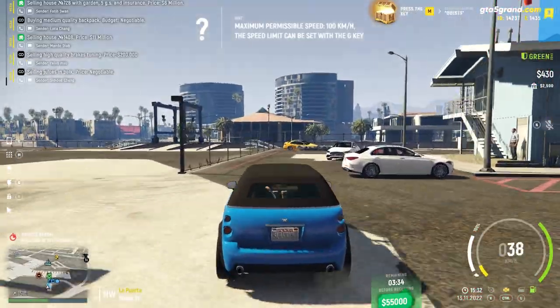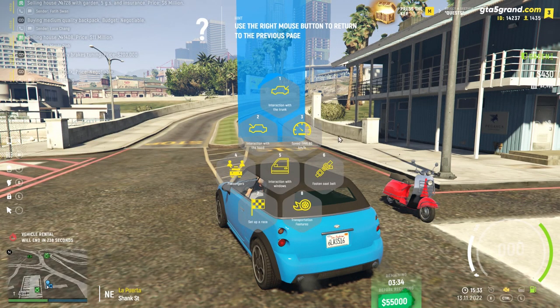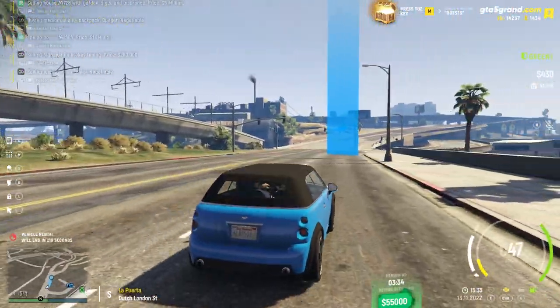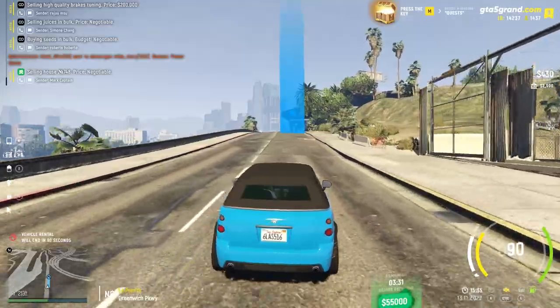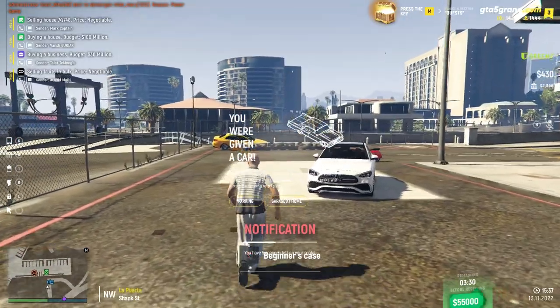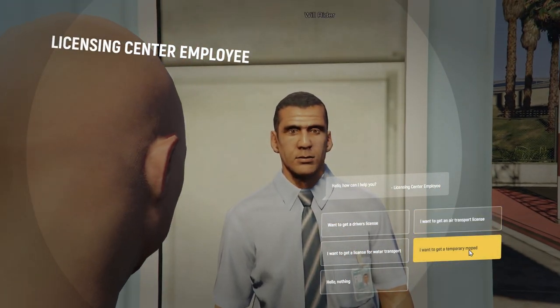When you get there, talk to the guy by pressing E — the first option should be 'I want to get a driver's license,' which costs $500. Press Control to start the engine, and before you start it's very important to set a speed limit on the car or you will probably fail the exam. Press G and click the speed limit option a couple of times — I would say set it to 90 kilometers per hour to be safe, because at 100 you can sometimes go over it and ruin the exam. Go through the checkpoints carefully; they are pretty strict. If you make three errors you fail. After you finish, you will get your driver's license.